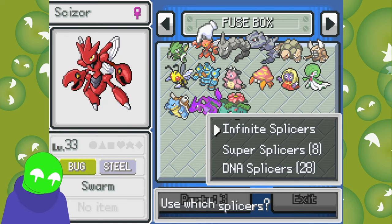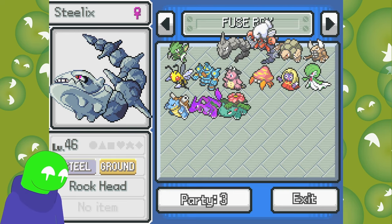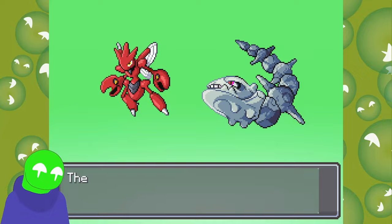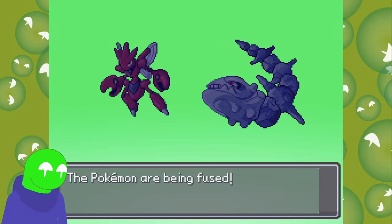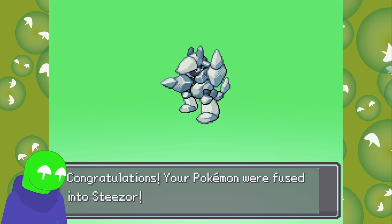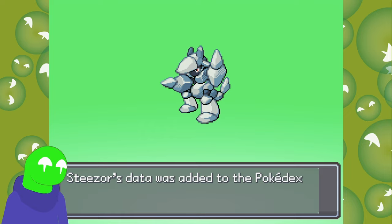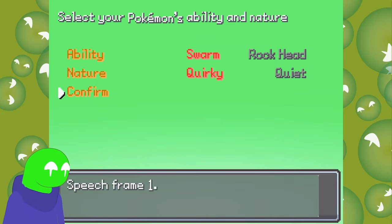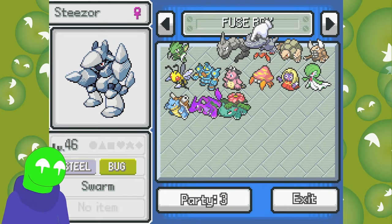Let's go ahead and fuse the two Metal Coat Pokemon together. Straight out of the box — they're so cool, both of them look very cool. It's more Steel than it ever has been. It looks like a little robot dude. I like him — he's my friend.